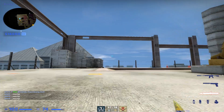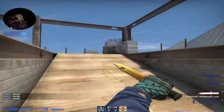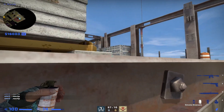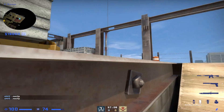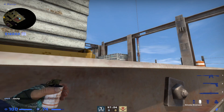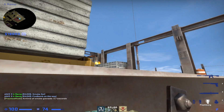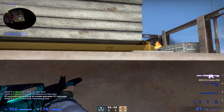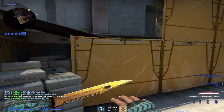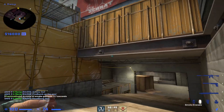Let's talk about a standard A execute and a standard B execute nade set. Let's say you defaulted, took A control, molly'd sandbag, had all this control, and you're like okay, time to execute. I usually line up this corner roughly — as long as you can't see that bottom ledge — and aim here for a molly. Then usually just flash — flashback — and then swing with the flash. I like that Molotov because people can't jump up with it without being in the Molotov the whole time. And then the left side smoke is just from back here.